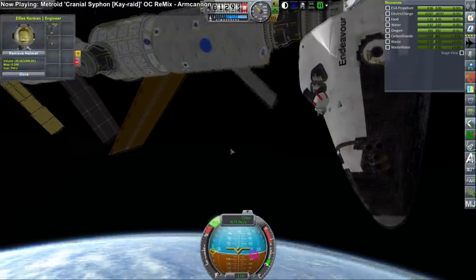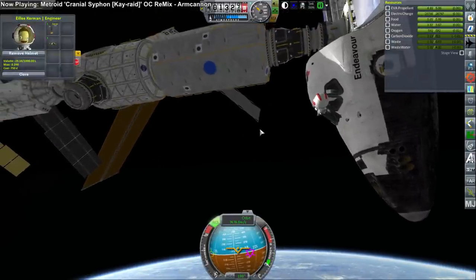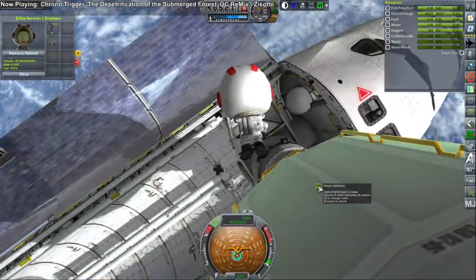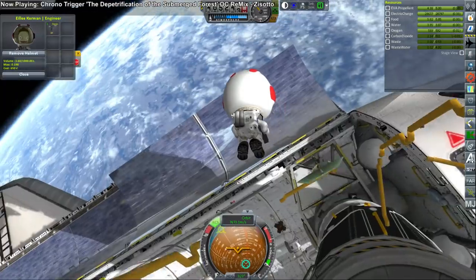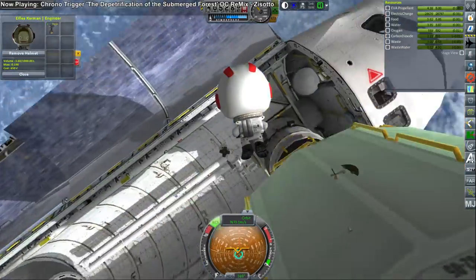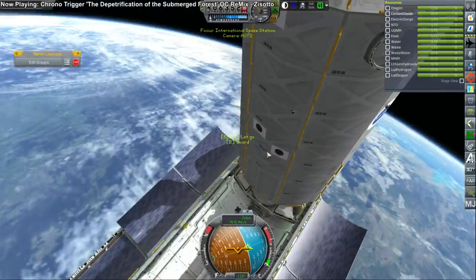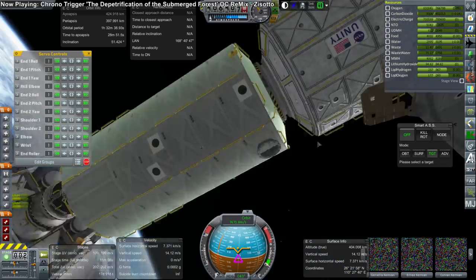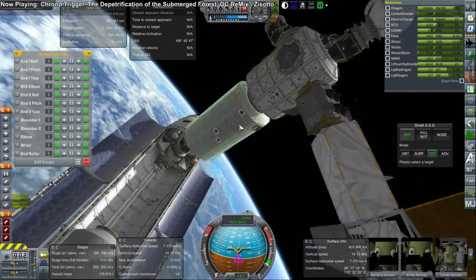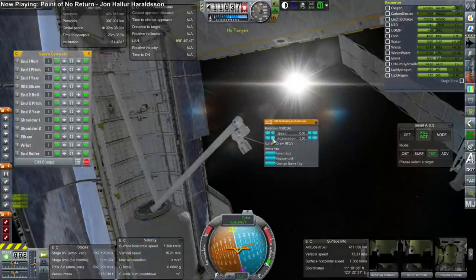First thing, we needed to EVA to attach the grapple point. We can't just have Canadarm 2 magnetize to the station and let it be like that, because that's not a proper docking — it's a separate vessel, and when you time warp, leave, or quicksave and quickload, it'll just fly off and won't be attached to the station. So we needed to be attached to a grapple point. With the grapple point properly placed, we proceeded to use Canadarm 2.